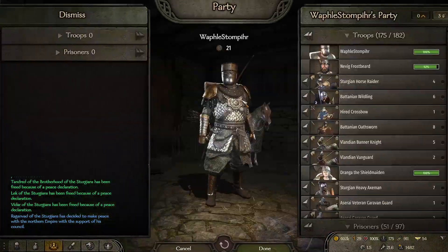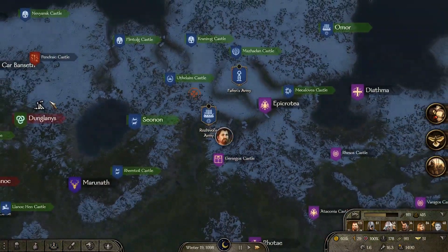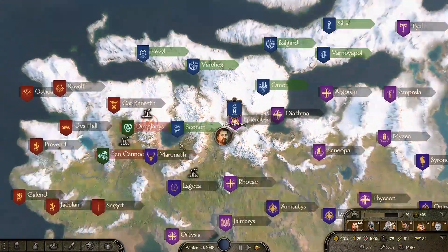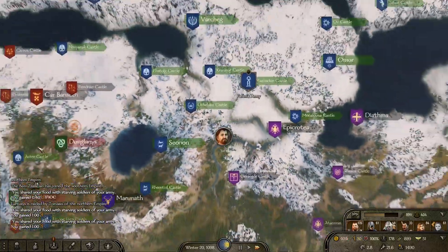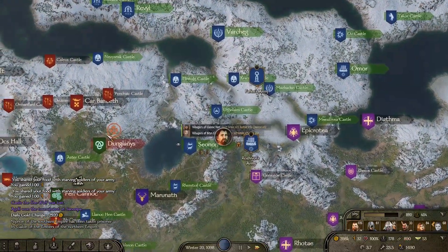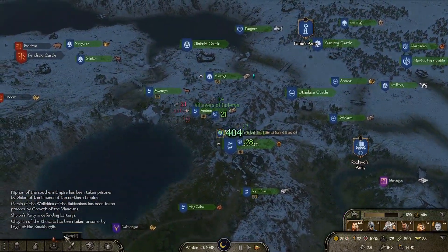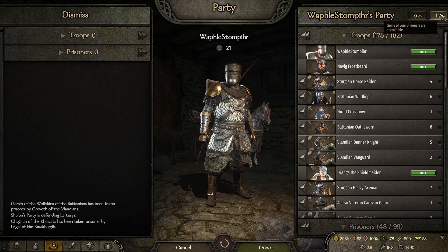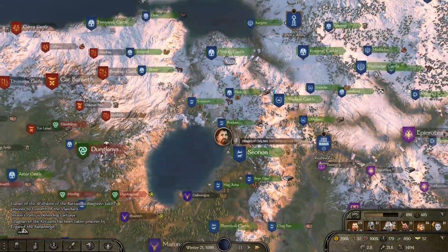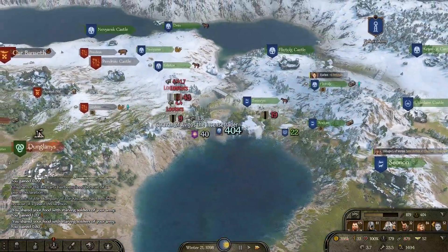Because gosh dang it, they're a difficult adversary. So now we can put all of our effort back on Batania. I really want Pen Canoc and Dunglanis — we really need those big cities. But Raganvad the coward needs to have my back when I'm helping him in the sieges. I thought he would be fighting alongside me but I guess he had other things to do. Now someone is sieging Dunglanis again.